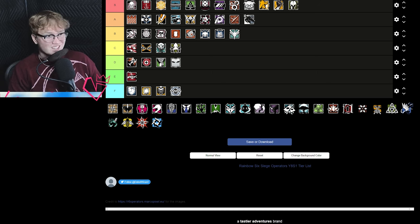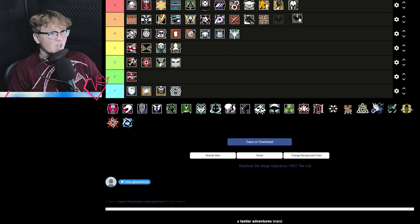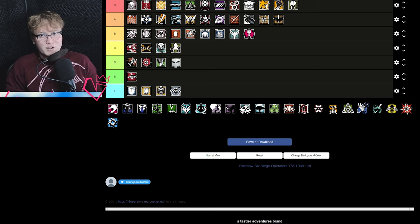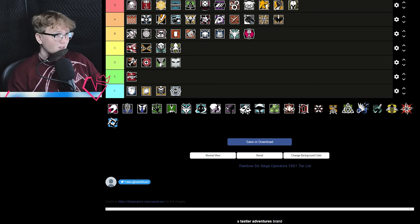Clash is F tier — she's a shield operator and with the advent of pocket EMPs it's even harder to justify her existence. Nomad is A tier — great for watching flanks, not particularly bad in any sense, just overall very strong. Kaid is A tier — great reason to ban, can also get hatches. Gridlock beats great for flank watch and comparable to Nomad in some cases, maybe better on maps with wide open spaces like Outback, Chalet, and Bank, while Nomad edges out on maps like Theme Park and Oregon. It's map dependent but in the current meta Nomad might be slightly better.